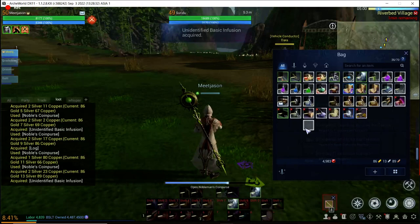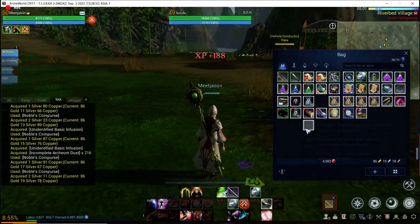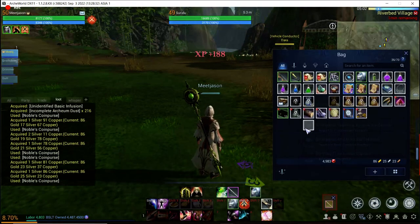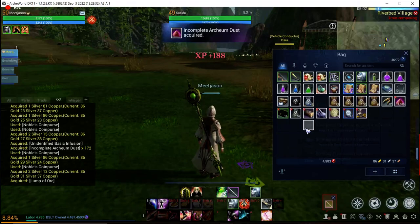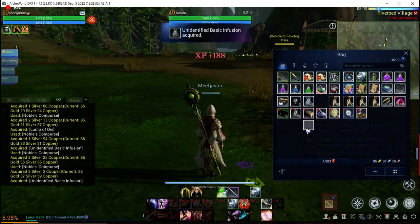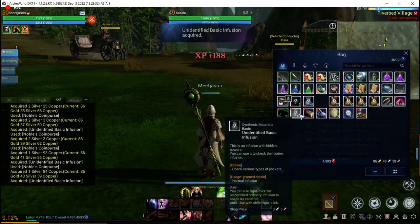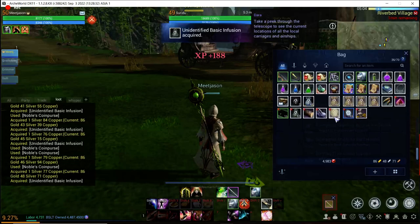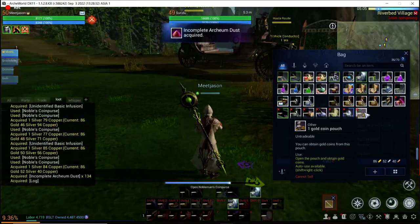There are a lot of different changes, corrections, and fixes. They try to make the game as clean as possible and not have any exploits where you could cheese your way ahead. It looks like we've opened just over 100 coin purses and gotten 11 skill boxes so far, along with 61 basic infusions.